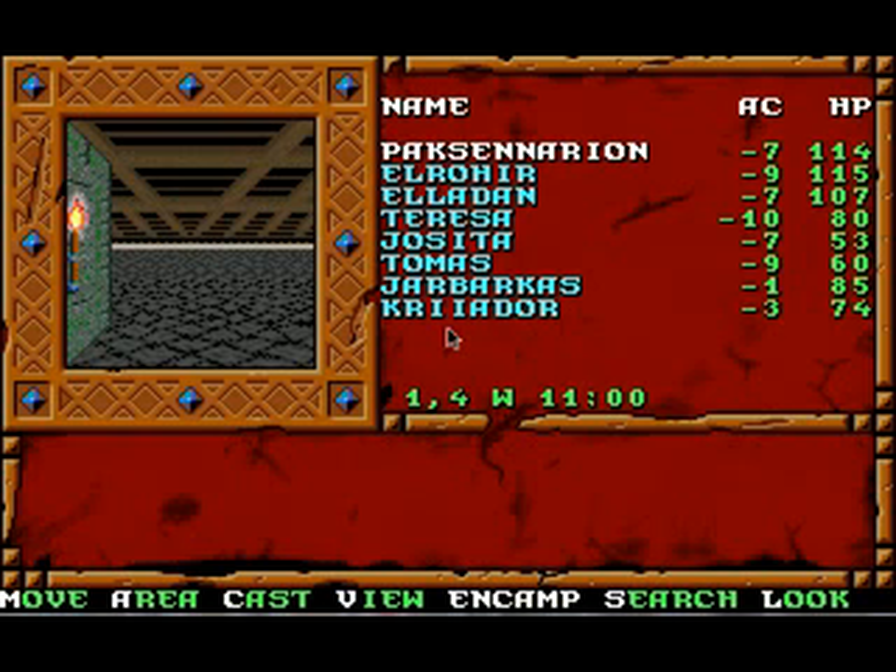I might want to stop someplace with a vault, so Jabarkus and Creador, who both have magic shields that they don't absolutely need to use, can drop them off at the vault, and one of the other party members can pick up the shields. That will let them use a shield in conjunction with a one-handed magic weapon, which will improve their armor class.